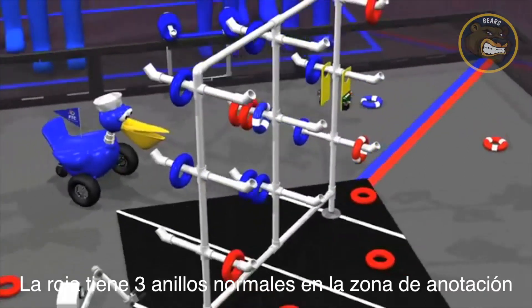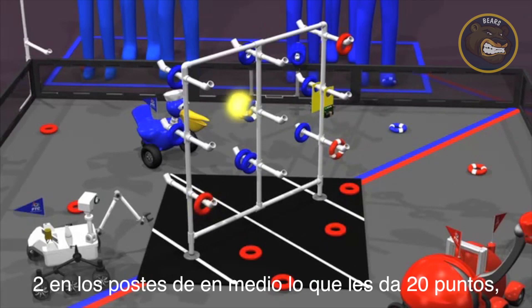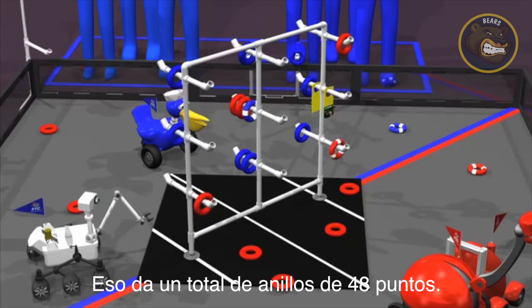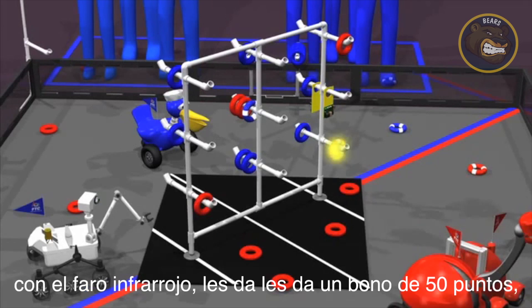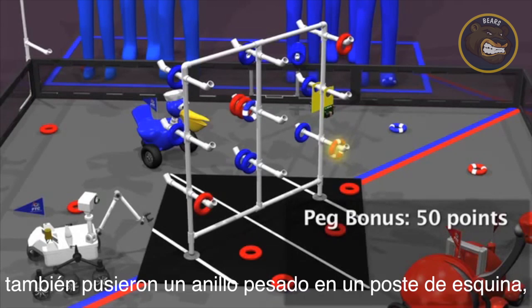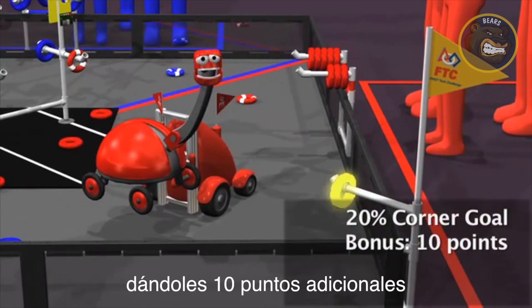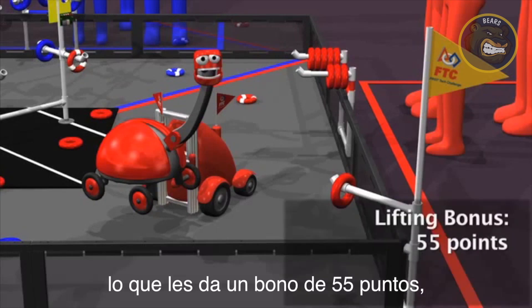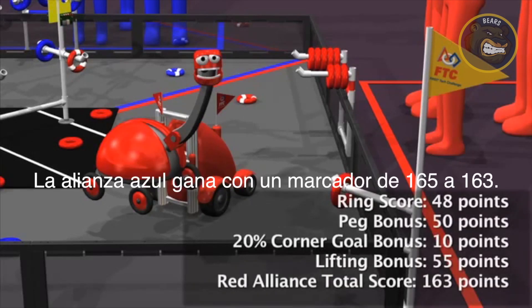The red alliance has 3 rings on the center floor goal for 3 points, 2 rings on the bottom row for 10 points, 2 rings on the middle row for 20 points, and 1 ring on the top row for 15 points — a ring score of 48 points. Hanging an autonomous ring on a column with an infrared locating beacon earned them a bonus of 50 points. They also hung a weighted ring on a corner goal, earning a 20% bonus on their ring score for an additional 10 points. Being able to lift their partner robot 6 inches earned a 55-point lifting bonus, for a total score of 163 points for the red alliance. The blue alliance takes the match, winning 165 to 163.